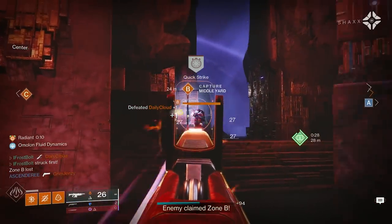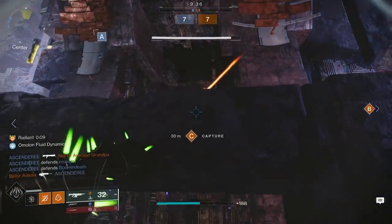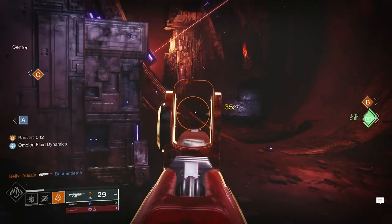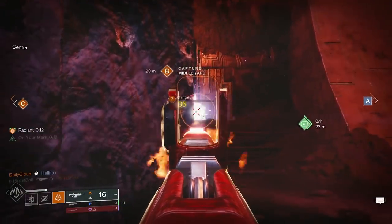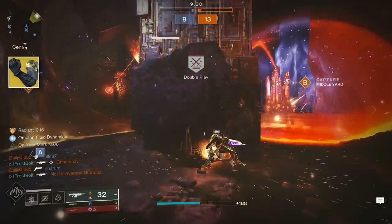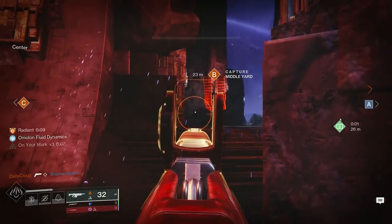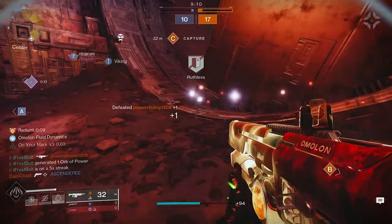This auto rifle feels fantastic. Let's get a nade in there for some good damage. In the background you're going to be seeing a build that's a variant of just spamming a bunch of Radiant. I have Aeon Soul to buff myself a bunch of times as my teammates die, and I have that Radiant dodge. That body shot damage is just crispy.